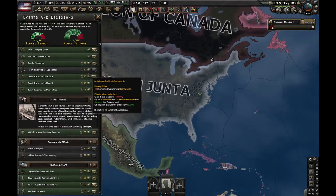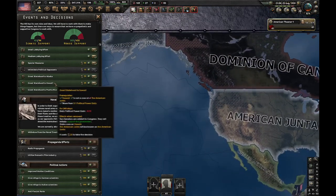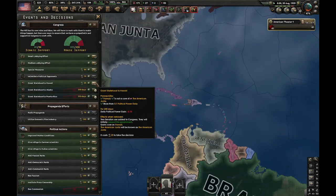Instead, what you need to do is skip that decision and just grant statehood to one of your other states — either Alaska, Hawaii, or Puerto Rico. I'm going to go for Puerto Rico because this is a cursed universe.